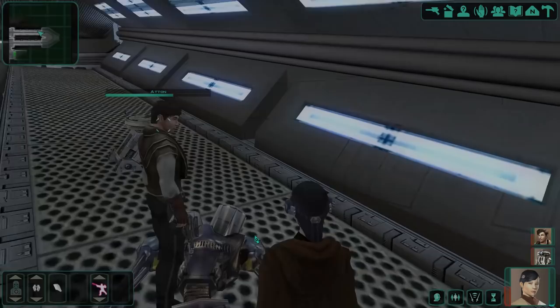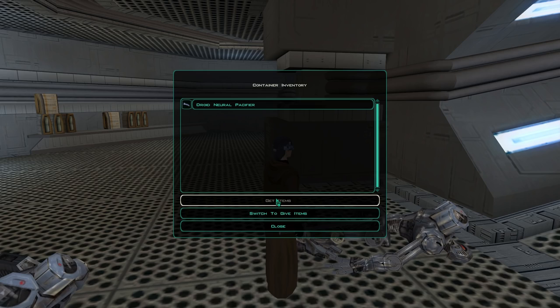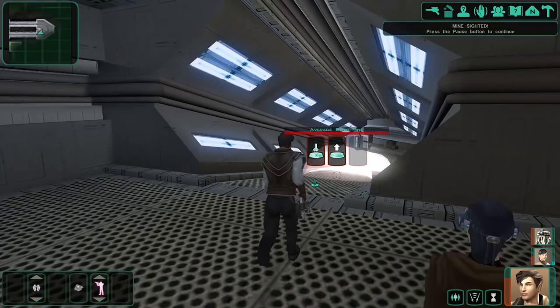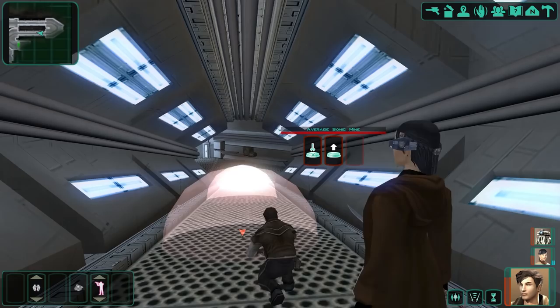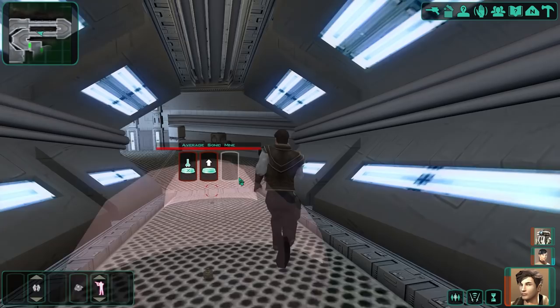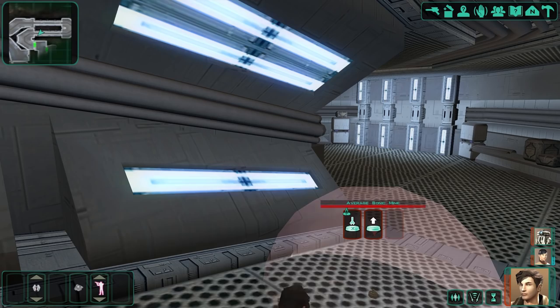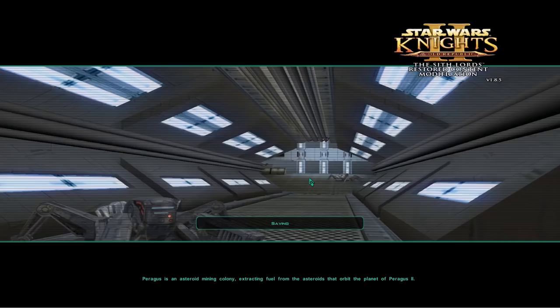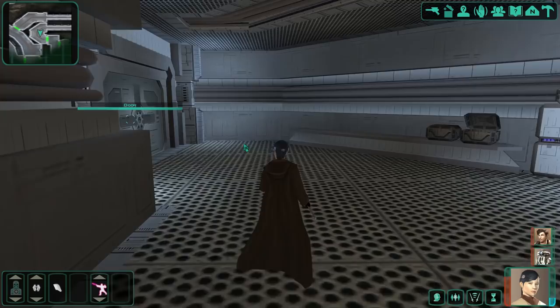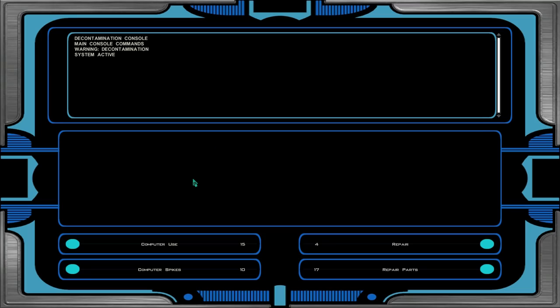We find Droid Remains containing a Droid Neural Pacifier. Aton's time to shine as we clear more enemies. We're back to leading the party. After healing and a quick save, we open the door to the Decontamination Room. We can use Repair to fix the main console there.